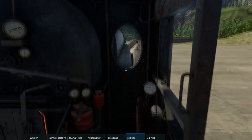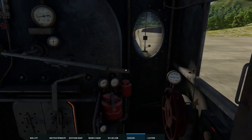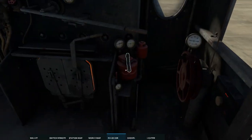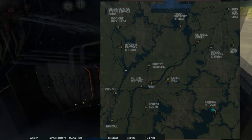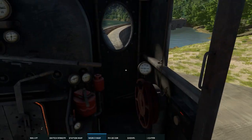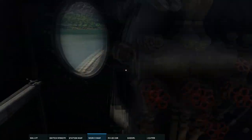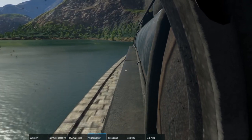Alright, so we're going to try and take this at about 30 or 40 most of the way. Keeping an eye on the world map — right away we have just around the first bend a corner that we don't want to take too fast. We're going to try and keep the train on the rails in this episode.